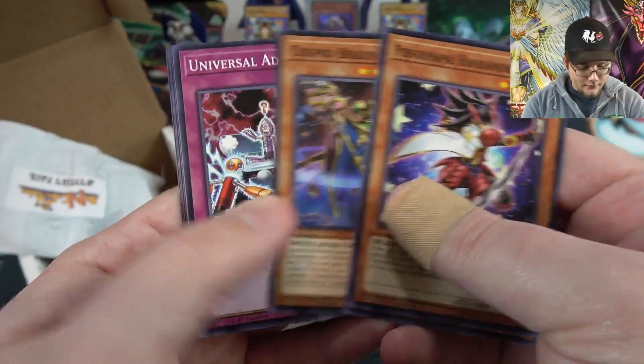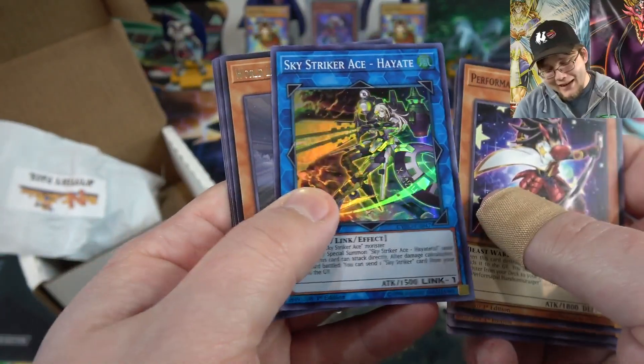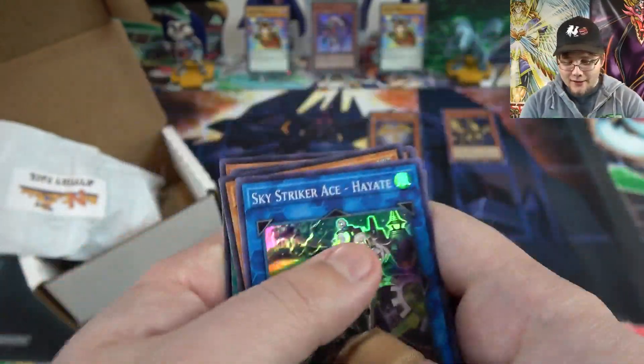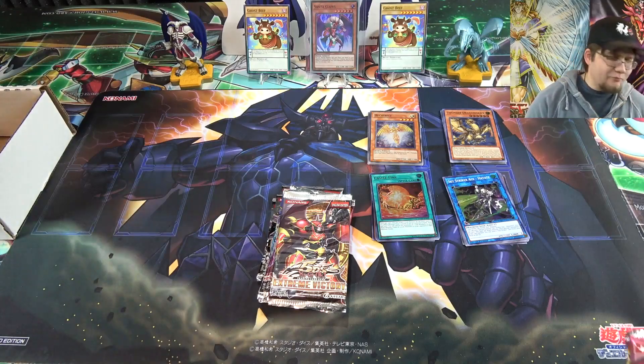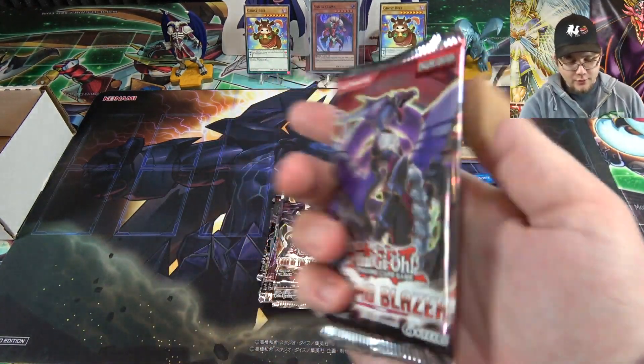We have Sky Striker Ace Hayate — I was hoping to keep the ultra rare streak going but a super rare Sky Striker is really solid, you can't go wrong with that. Let's move those over and get to Cosmo Blazer — one pack at a time.